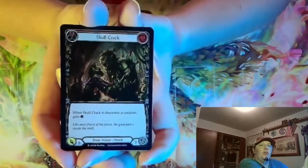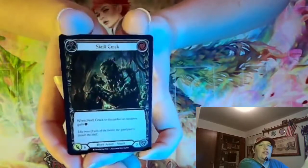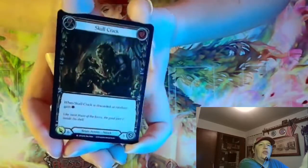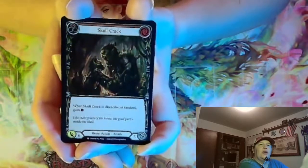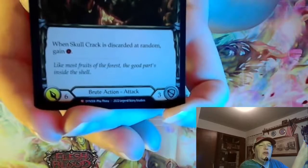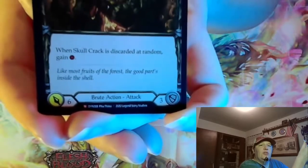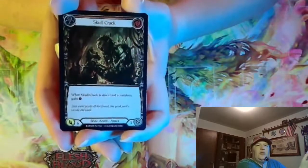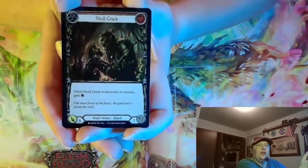This is a new card from the Dynasty set — Skullcrack. It's a bit dark in the foil, so I'm trying to get a good look at it. When it's discarded at random, you gain a resource. This is a card that's definitely made for my favorite hero, Reinar, in the game.